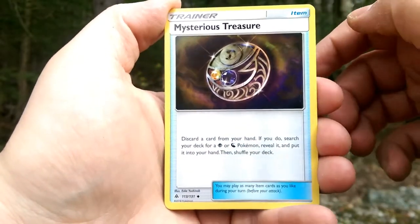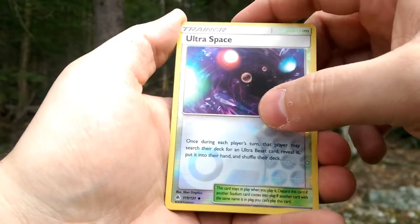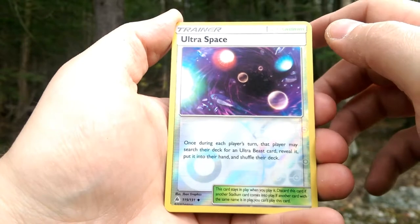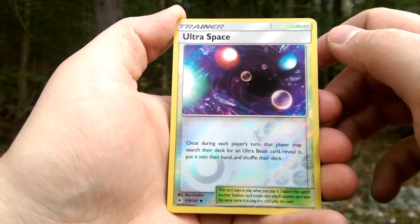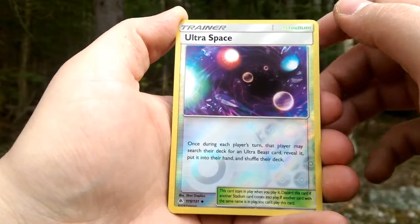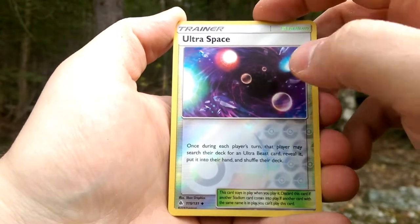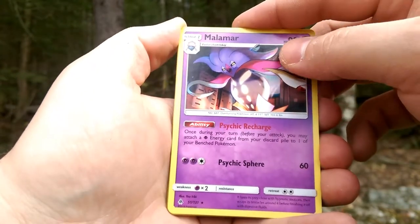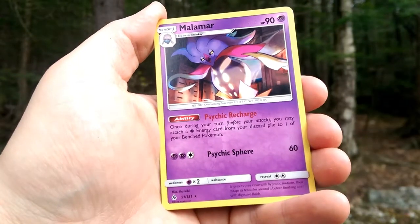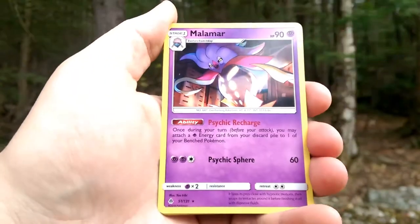A Mysterious Treasure — these are actually pretty easy to get, that's pretty nice. Reverse: we get Ultra Space! And we have a bug climbing on the screen and a truck in the background. So we got Ultra Space, that's good — Brooklet Hill for those Ultra Beasts. Our rare is a Malamar with Psychic Recharge, very playable, so I'm excited for that.